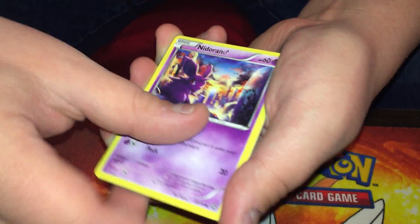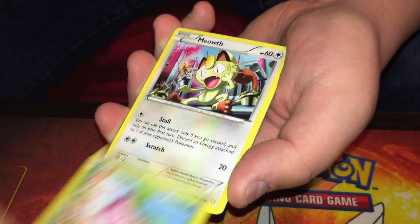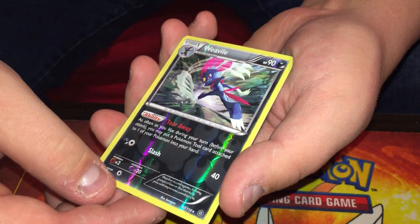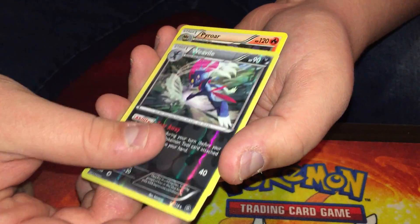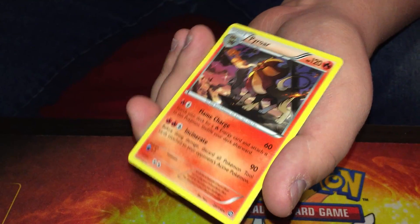If I could ever find the Solgaleo Alola collection box, I will definitely open that too. Start off with a Reverse Holo Rare Weavile and a regular Rare Pyroar.